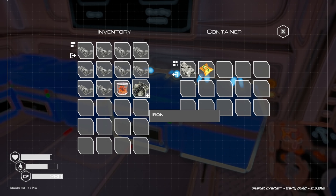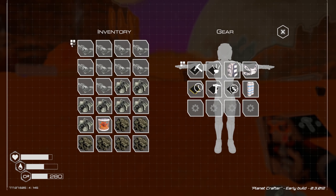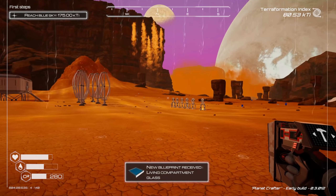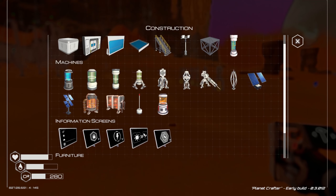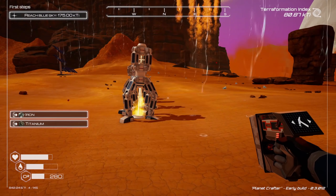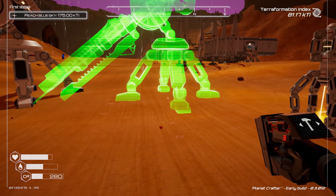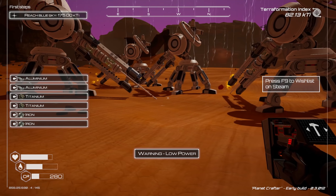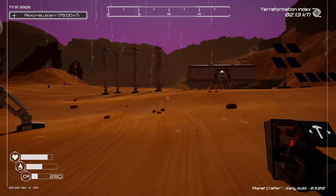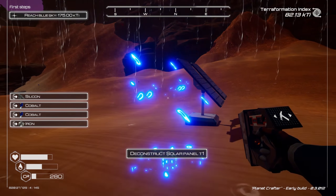Inventory is full, should be enough to build maybe three. We'll get rid of these as well since they aren't doing anything for us now. Let's deconstruct some of these — actually, those are going to give us the resources right there to build more. We killed power, but that's okay because I want to get more out here. Got those — now let's deconstruct these small solar panels too, because they don't help us at all.